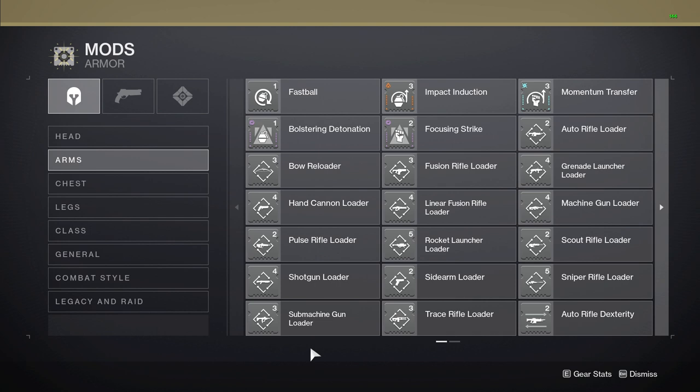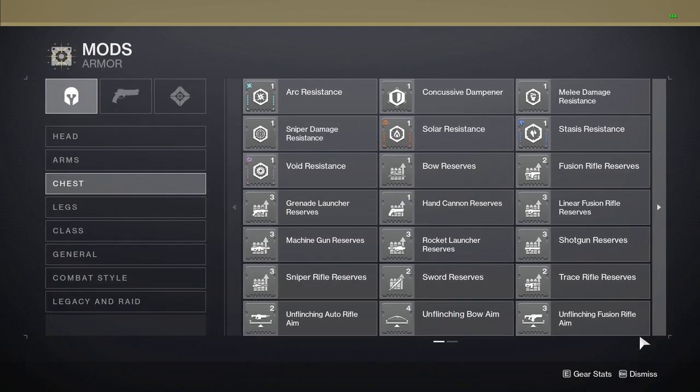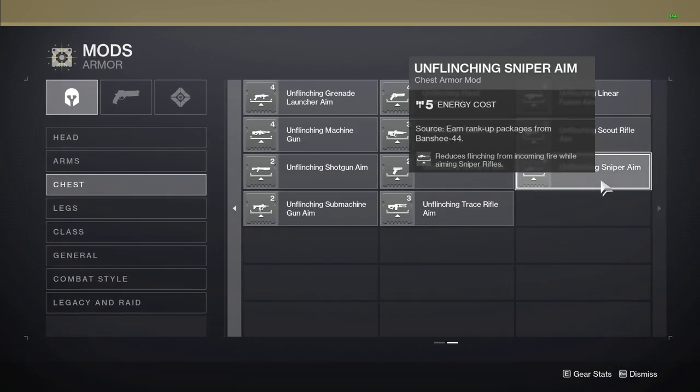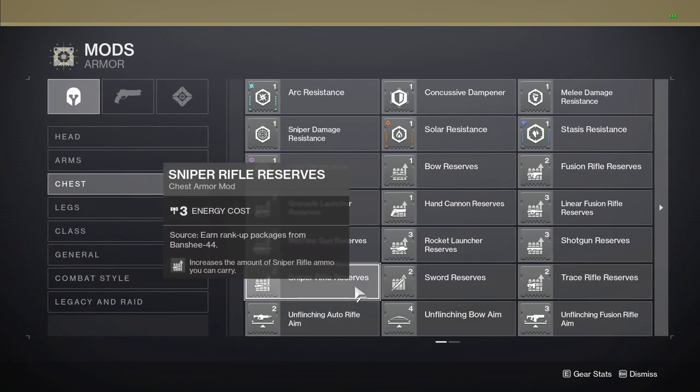Arguably the most useful mods fall on your chest piece. The majority of mods you have here are going to be reserve mods and unflinching mods. The only unflinching mod I think is useful is Sniper Rifle, and with that, possibly Linear Fusion Rifle unflinching. In most cases, in endgame content, if you are taking enough damage to be continuously flinched, you are probably already dead. The only major exception is when sniping out of Well of Radiance where you are constantly being healed. Reserve mods on the other hand can make a world of difference depending on the weapon type you are using. I will come back to the reserve mods in a moment, but now I want to go over each of these resist mods as they are hands down the most useful mod I am going to talk about in this video.